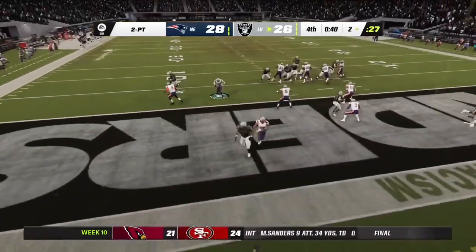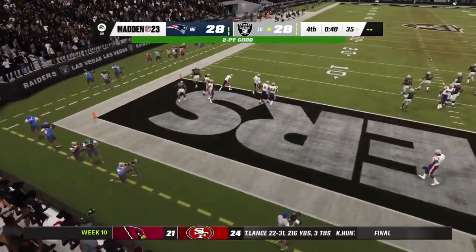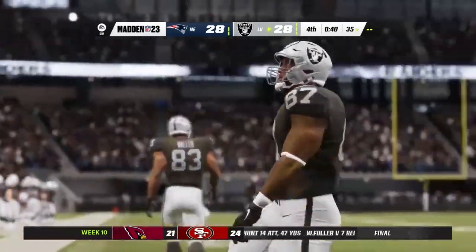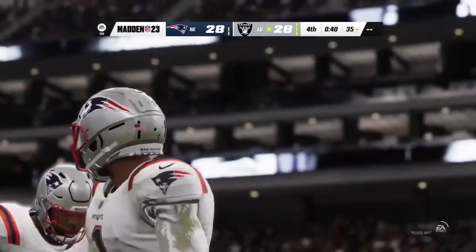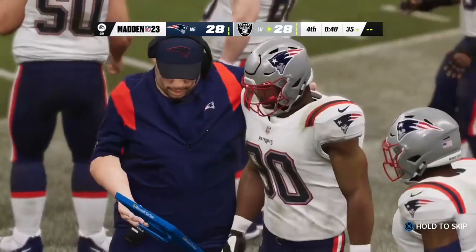Wilson throwing now — and it's caught. And with it, we are tied here on the board. Huge, huge conversion there to tie this thing up. But they're not done yet — their defense needs to get a stop. There's so many times you come downfield and put some points on the board, but job one was taken care of.